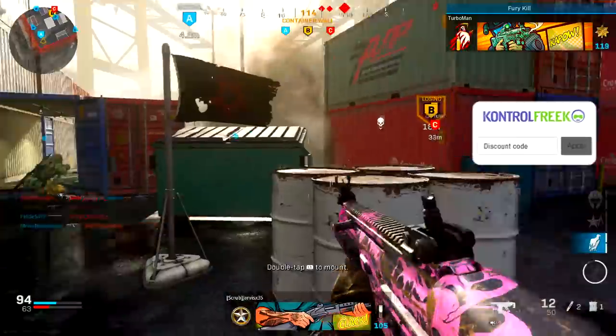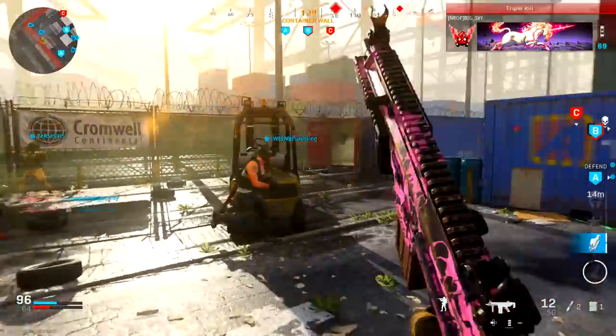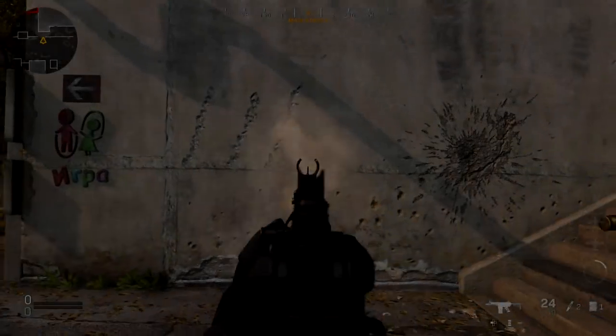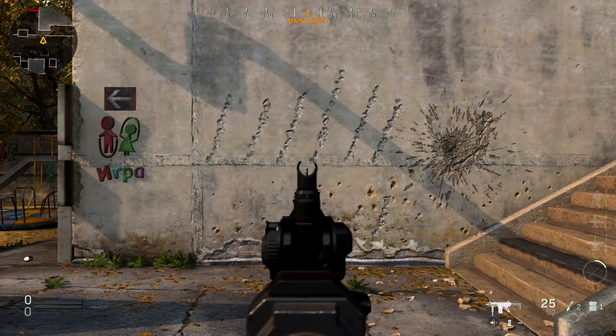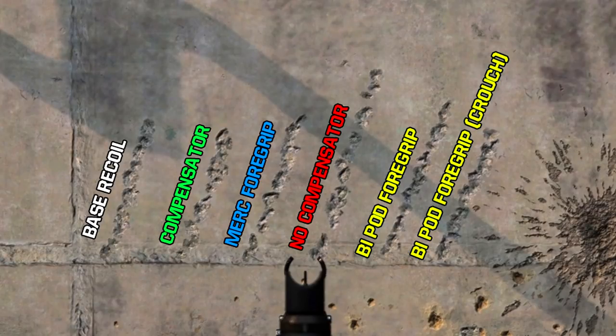The Merc Foregrip also comes with negatives to your aim walking movement speed on top of your aim down sight speed, and mainly the aim walking movement speed is why I didn't want to go with it since this setup is designed for more aggressive play. To the right of the Merc Foregrip is an example without the Compensator, showing why you actually need it to control vertical recoil. The Bipod Foregrip claims to help control recoil as well as crouch and prone recoil control — the bullet travel pattern is slightly higher but the bullet spread is noticeably tighter, though it comes at the cost of movement speed and aim down sight speed.